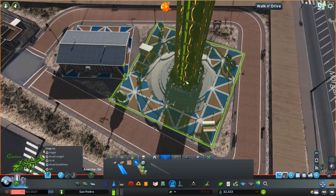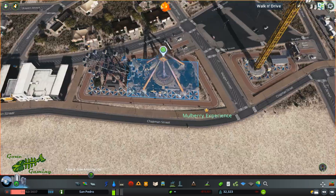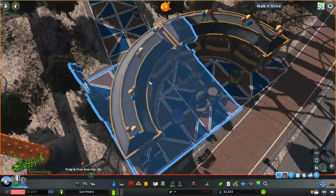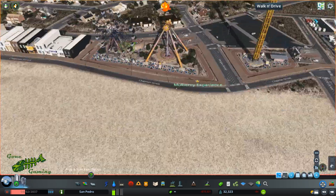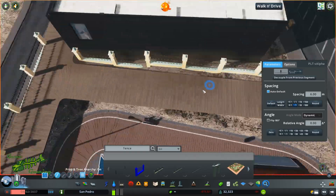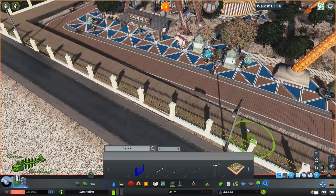A lot of amusement parks are built on the water — around lakes or oceans, right on the pier. I kind of took inspiration — not in a design sense but more of an idea sense — from Bob's Burgers with Wonder Wharf. I wanted a nice pier amusement park for some weird eccentric dude to own and operate, because that's the kind of people who own small pier amusement parks.